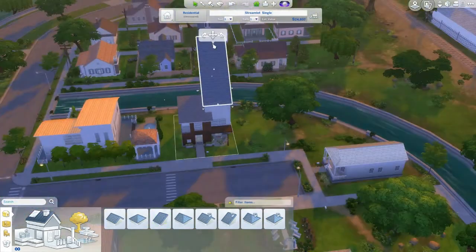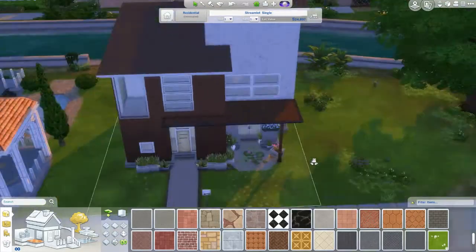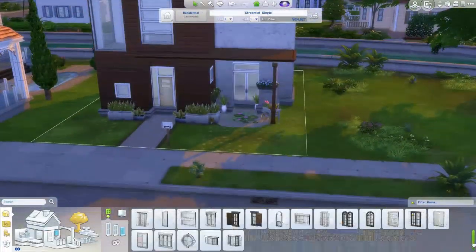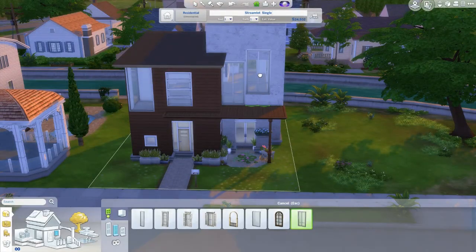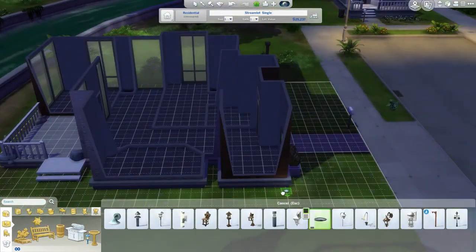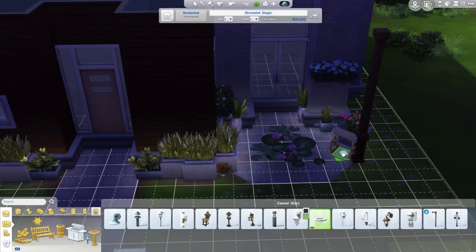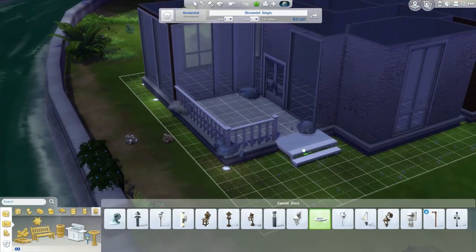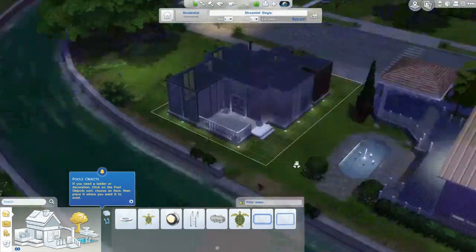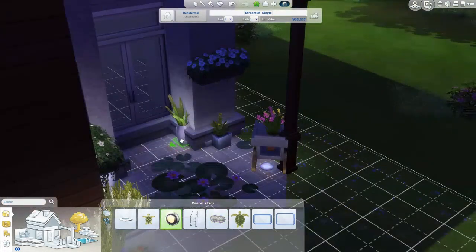Now we are going into the roofs. I didn't have too much of a hard time with this — it was pretty simple because all you're doing is adding a flat roof and making it as flat as humanly possible in this game. I was a bit indecisive on what color I wanted the outer rim of the balcony to be — I don't particularly remember whether it ended up being brown or black. And here I am adding the lights to the house.